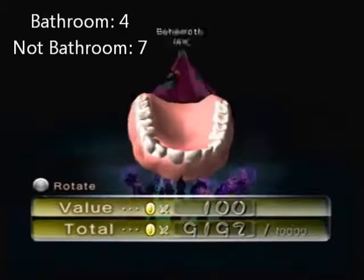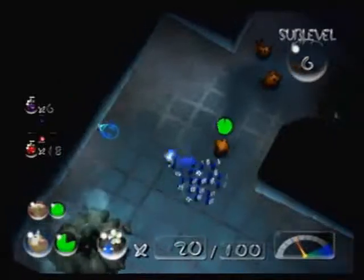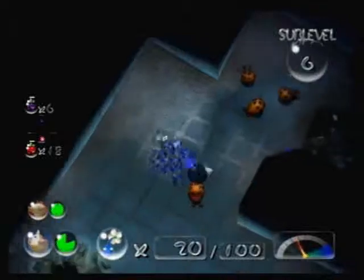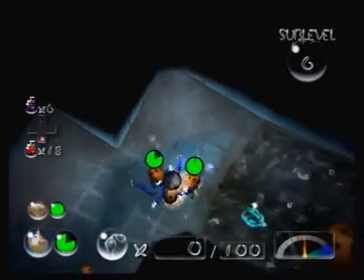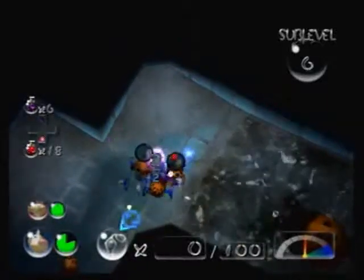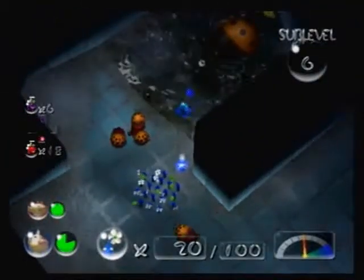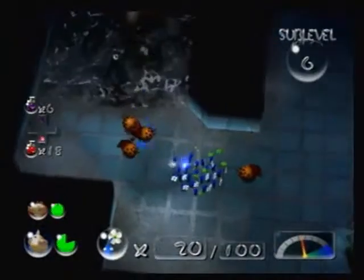We're getting very close to clearing our debt. Now — have you figured it out yet? There is post-game to this, which is — 100% is not actually clearing the debt. 100% is actually getting all the treasures. Now I actually need to get a bitter spray on this floor. I'm going to try not to use it, but I probably will have to.